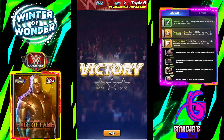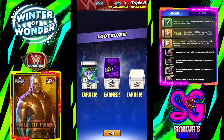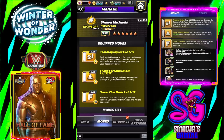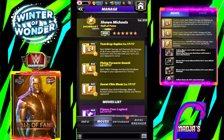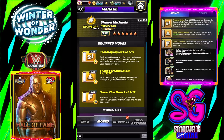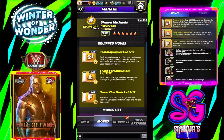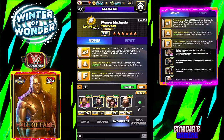Basically it's the Flying Forearm Smash and the Sweet Chin Music over and over. Sometimes it works after 2 to 3 turns, sometimes it takes 4, but this is the cycle for that build. Now let's take a look at a second build for Shawn Michaels.